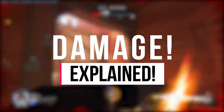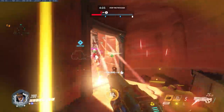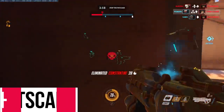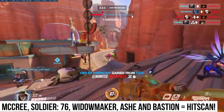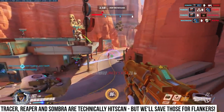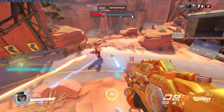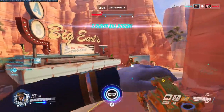Damage in Overwatch has three very distinct categories. The first category is hitscan. These are heroes that do tons of damage, and the damage happens as soon as you pull the trigger. You've got snipers like Widowmaker in this category, pure hitscan DPS like Soldier 76, McCree, and Ashe. These heroes are all about sustained high damage output. The focus here is on aim. If you've got really good mechanical aim, or you're really interested in becoming super good at aiming, these are the heroes you should be looking to play.